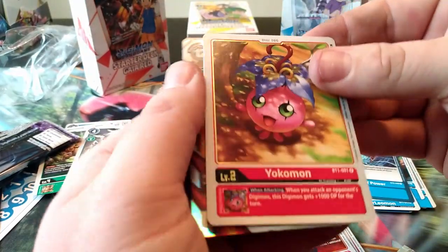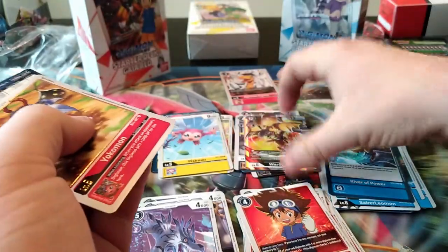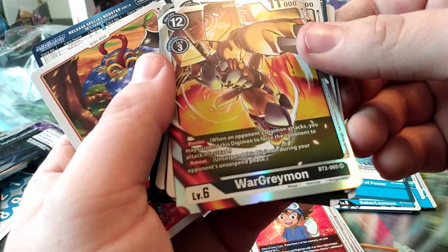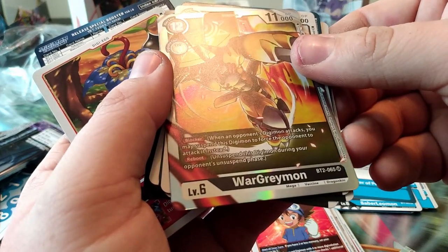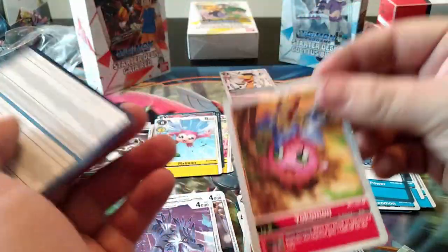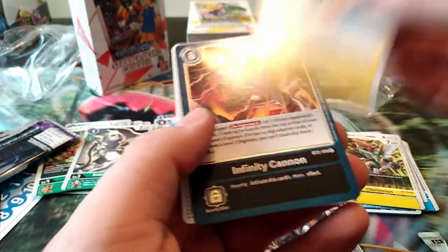I can't tell - is this WarGreymon? No, MachineDrawmon. What does it do? When an opponent's Digimon attacks you may unsuspend this Digimon - so it's a blocker with reboot. It unsuspends during your turn's unsuspend phase. Interesting. It's also got 11,000 - a big chonker. We got Yokomon, unfortunately not a ton of gray. MetalGreymon, Pumpkinmon, Gravity Crush, Saceramon, Dark Tyrannomon, Night Raid, Dephimon, Devimon, Keramon, Cupamon - that is so cute.